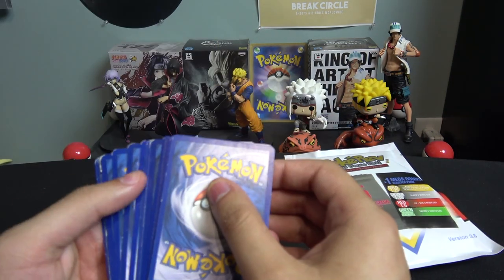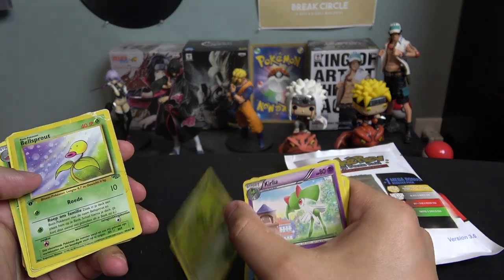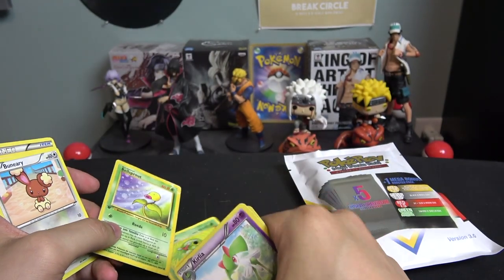Next we got my local card shop pack. It looks like there's an older card in here — Kirlia, Trapinch, Aipom. First edition Bellsprout Jungle... but it's damaged. That hurts, that hurts.